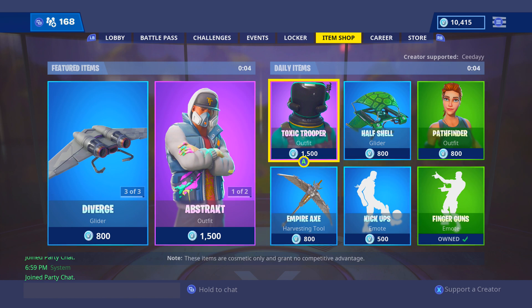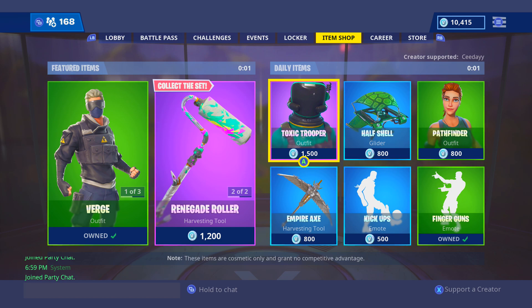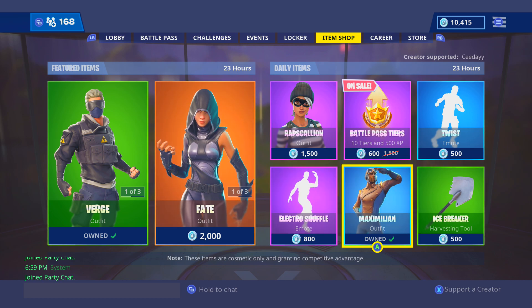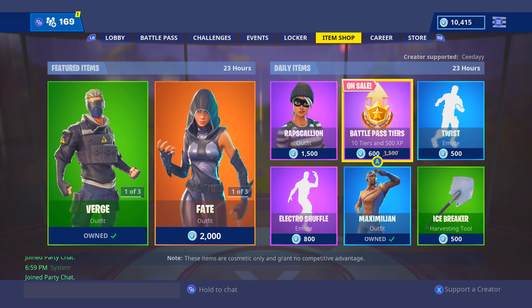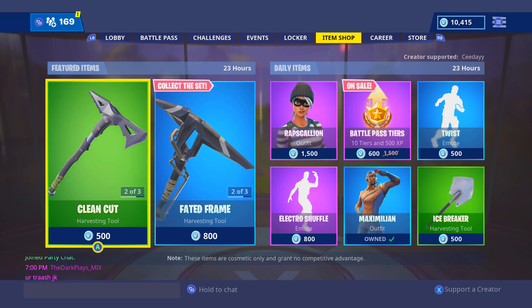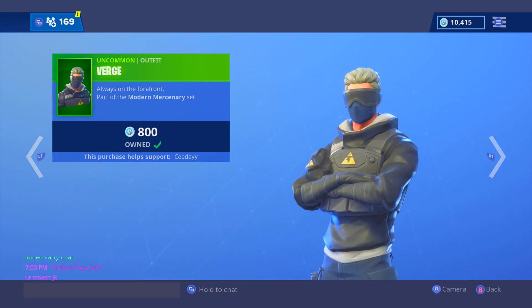Let's see what we have in the item shop tonight — hopefully something new or at least good. We already have the battle pass tiers, which tells you how close it is to the end of the season. But we do once again have the Verge, always on the forefront, part of the Modern Mercenary set.